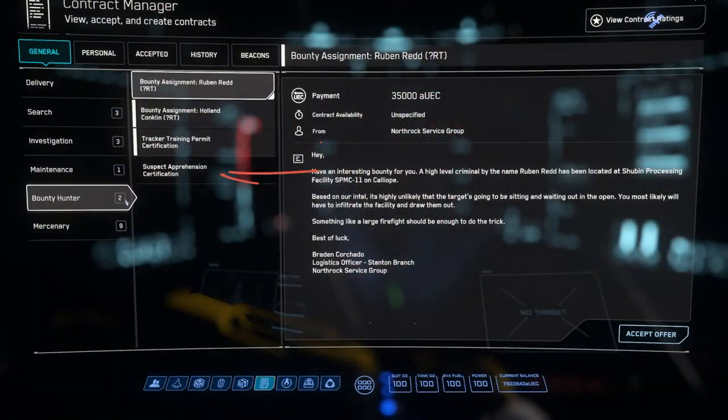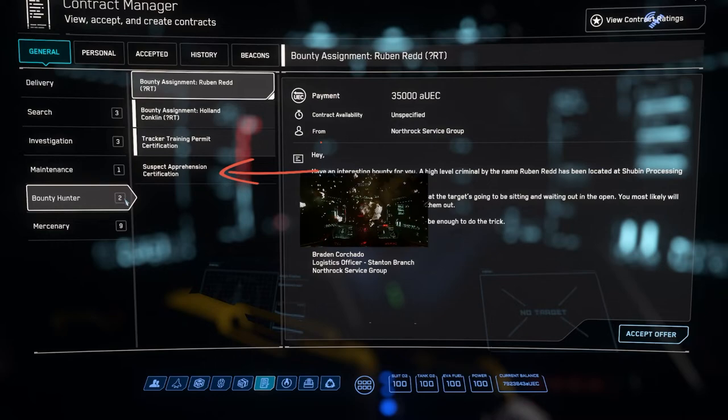Another mission to be aware of is the Suspect Apprehension Certificate — this is for PVP. Basically, if another player has a crime stat, they can show up in this mission type. Once you take it, you'll see players with crime stats appear as your bounties. Just be aware that this is a PVP mission.